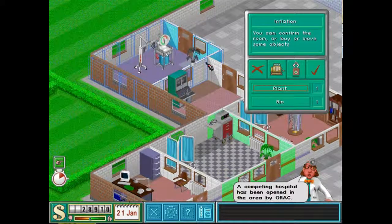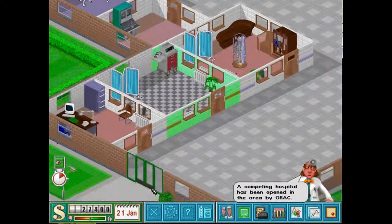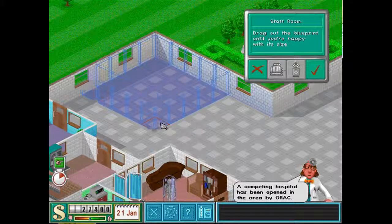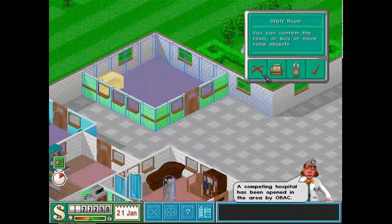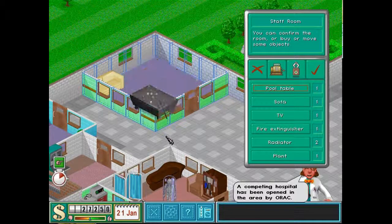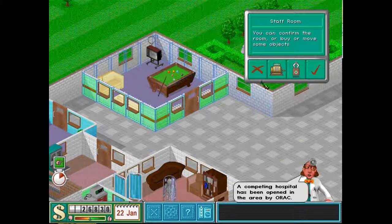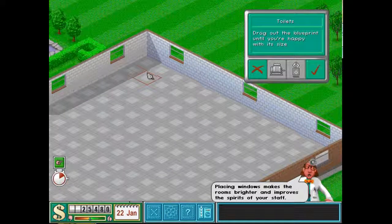There we go. So all the necessary rooms are done. You can put a ward in but they don't really use it, and that means you've then got your nurse running between the pharmacy and the ward which, when they don't really need to use it, is pretty pointless. You can literally just put everything anywhere and they don't really care as long as they get somewhere to sit down and chill. Just toilets and bits and bobs around the hospital and then we're done.